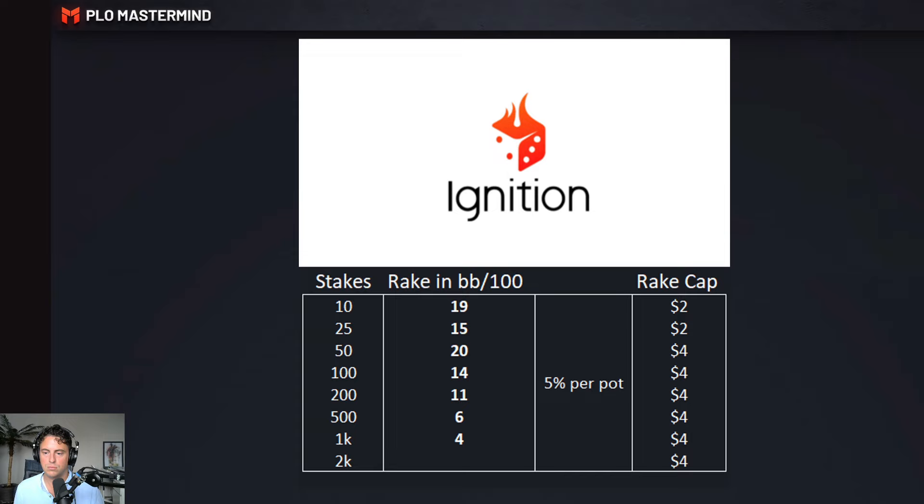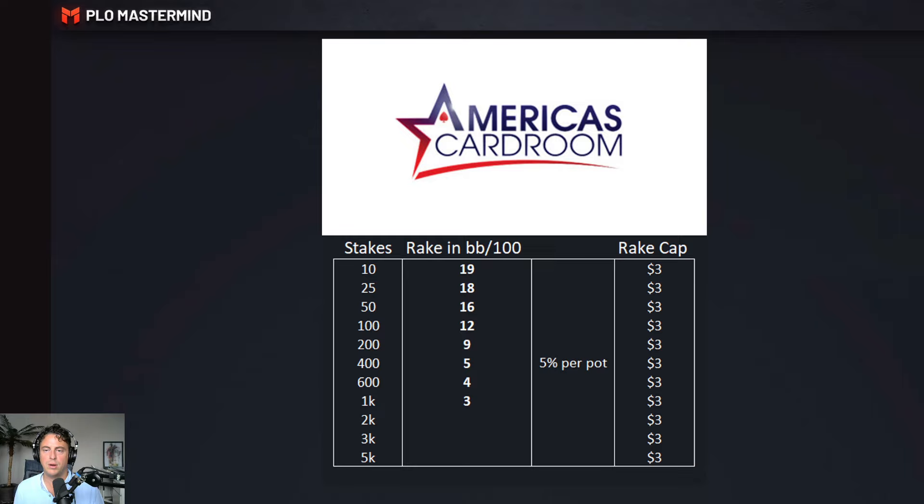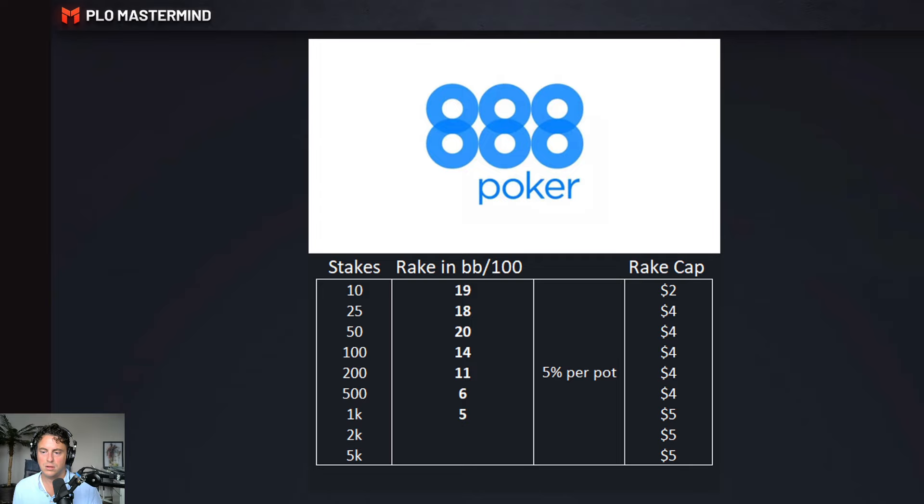Then we go to ACR — America's Cardroom. Different skins include Poker King, and it's part of the Winning Poker Network (WPN). The numbers are shown for that. Also showing is 80-Day Poker, an independent network, with their numbers as well.